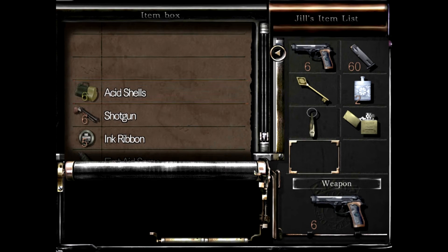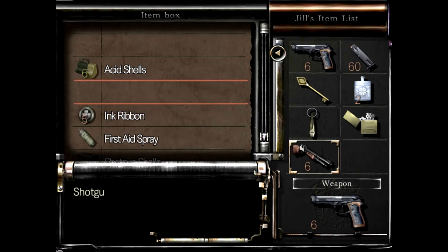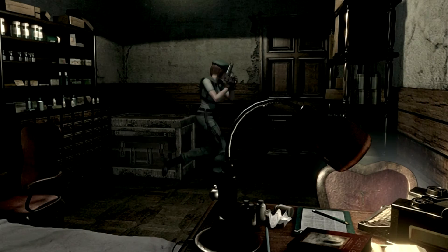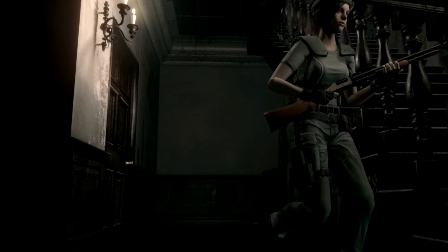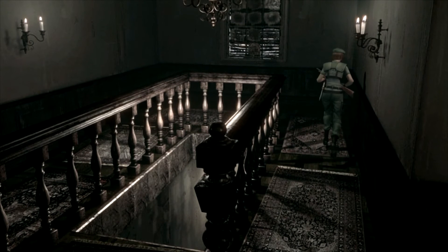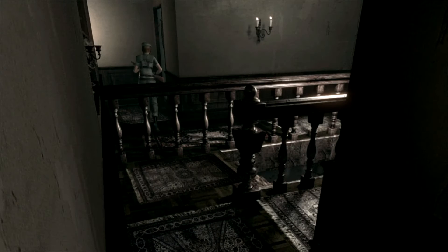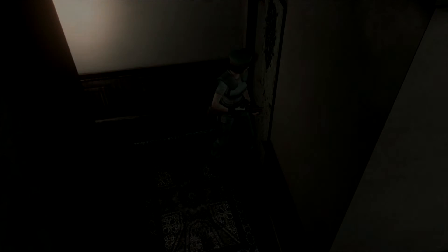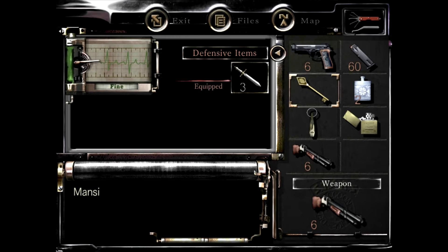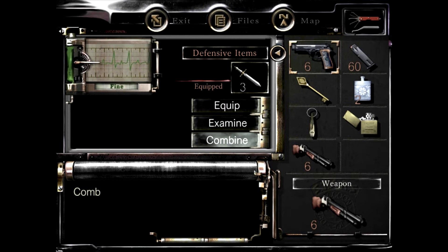We're going to leave this acid round here. We do need the dog whistle, and we also need shotgun shells. Let's go ahead and get this bad boy up and running. I'm going to head back upstairs and get rid of those zombies here — it's so important because otherwise every time you come through here you have a zombie on your ass. The thing about Jill's game is she used the lockpick to open that door. Chris doesn't have the lockpick — so you have to find small locks all over the place just to unlock those kinds of doors. So it makes the game much more difficult. I'm grateful for her lockpick every time.